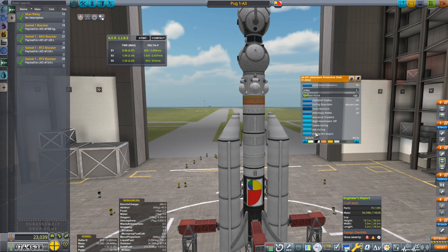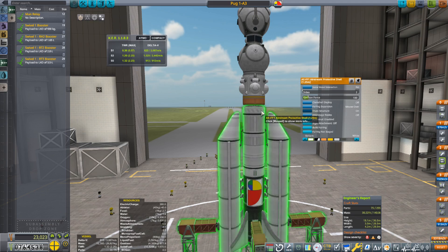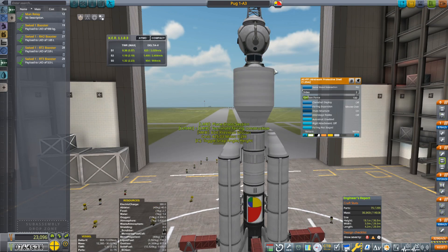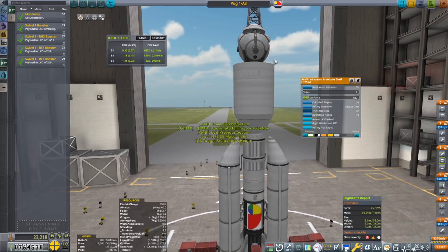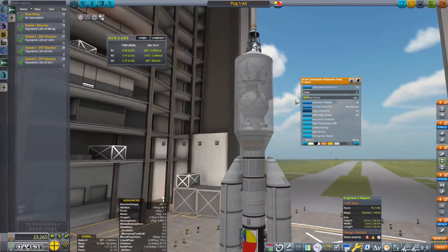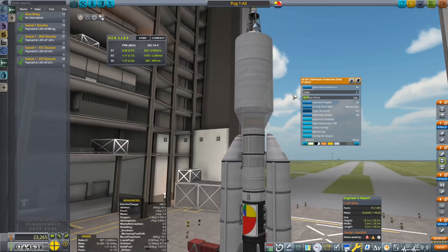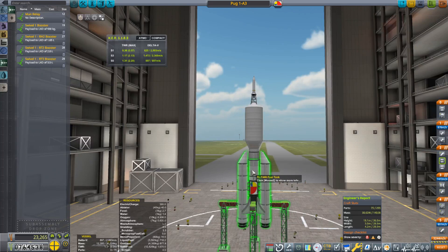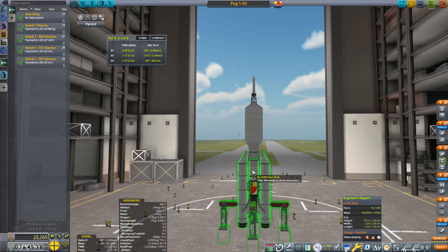Now I want to contain all of this behind a fairing, so let's delete the fairing and rebuild it — it's going to come up like this, keep coming up a little higher, and then close off around there. It's a thing. We'll see how this goes, we'll give it a test fly and see if it can get into orbit.